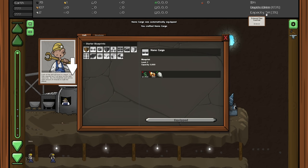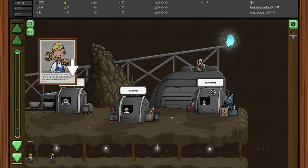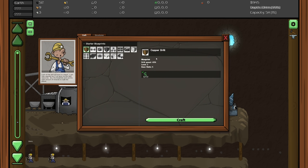Let's go ahead and get the nano cargo to up our capacity to five thousand. Crafting that - yes, look at that, five thousand! That's nice. Once we get some more money we'll get the other basic upgrades. Let's get that copper drill - drill speed plus 33, level two, base watts is five.